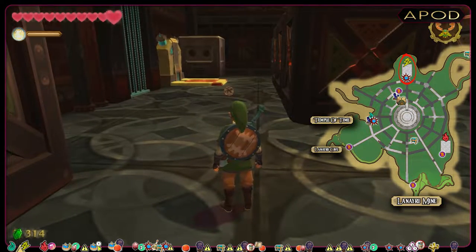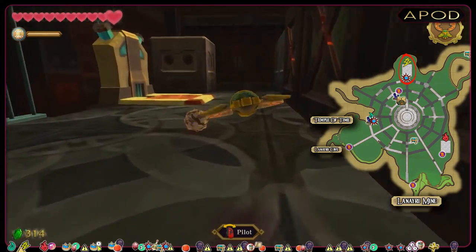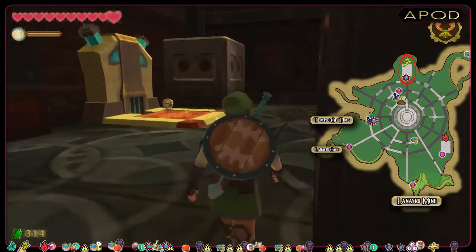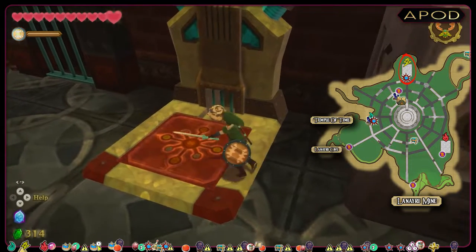Time to move the egg, and it's electric, so I'm gonna use the beetle to move it a bit faster without taking damage. And from here, I use the sword to get the egg in place.